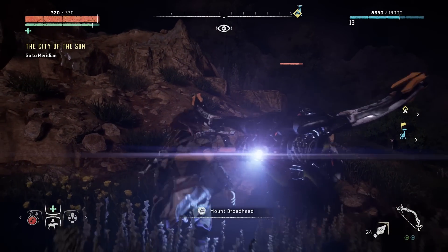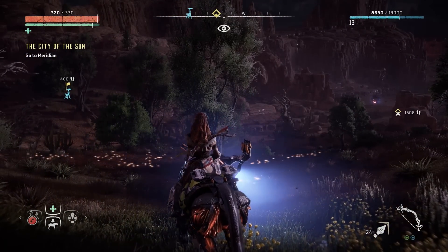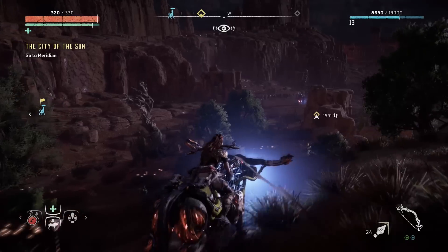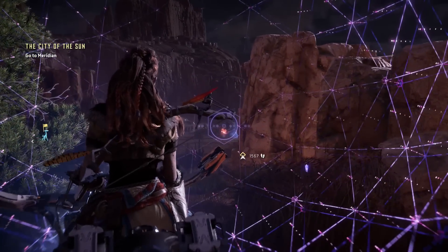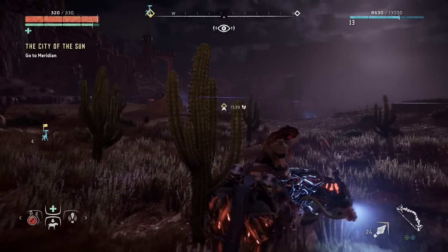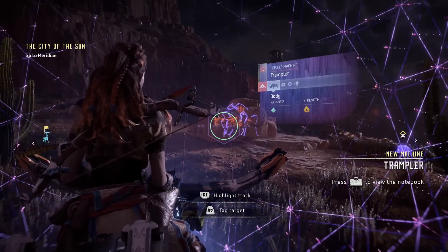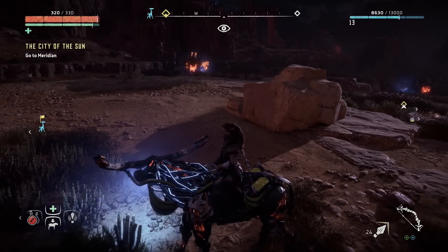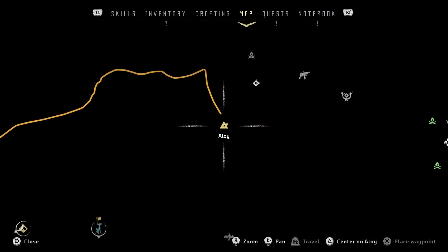There it is! Thank god for that broadhead. What the hell is that creature over there? I just want to see what it is - I don't want to attack it because I will die a million times over. What is it? I can't seem to use my Focus right now. That is massive, that is humongous. Now into the desert lands as well. A Trampler - that is insane. Is it a peaceful animal? It looks fairly aggressive to me.